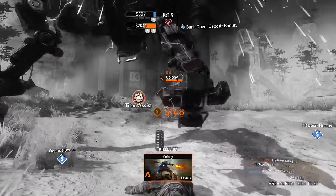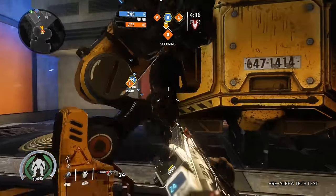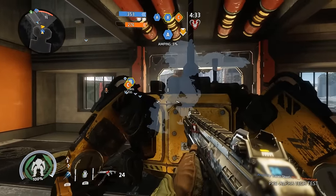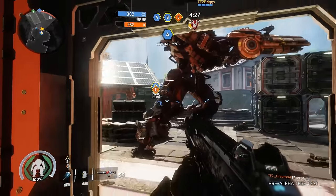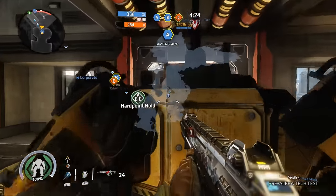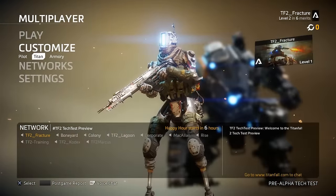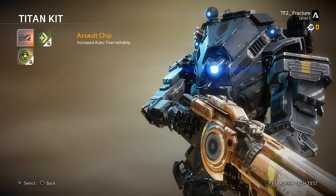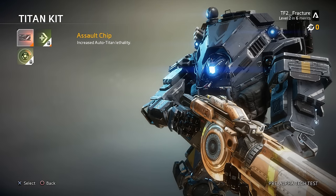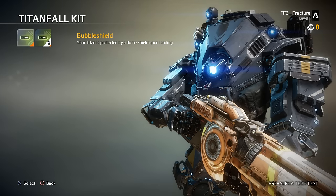Now onto the Titans. Unfortunately we didn't get to play hands-on with the Ronin Titan — the one with the sword — but we did get to play with Scorch and Ion. The Titans are all very unique; each has a certain size, weapon, and maneuverability, and you can pick kit options, but it looks like you won't be changing the Titan's primary weapons like you could in the first game. For the Titan kit options we could pick between a more lethal auto Titan, an extra dash, or having our Titan start with 20% core build time. The second kit was a choice between a bubble shield when the Titan drops or having your Titan warp into battle.